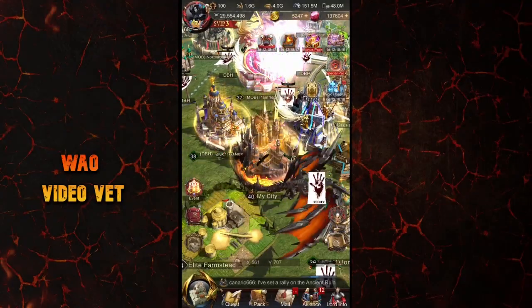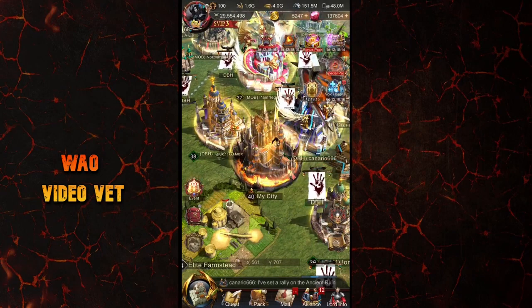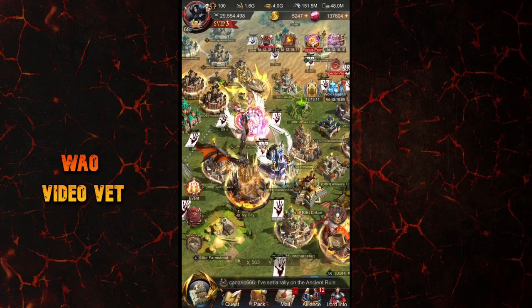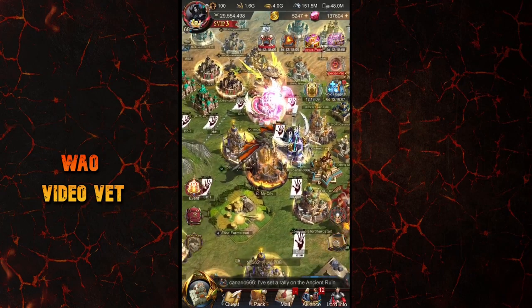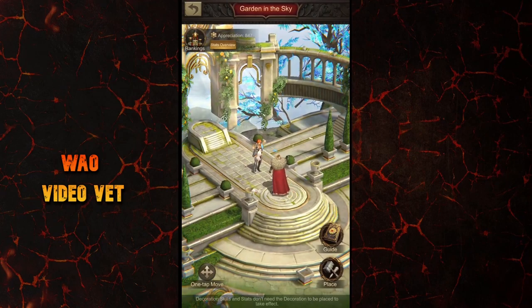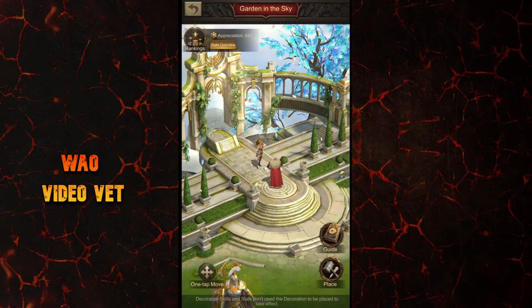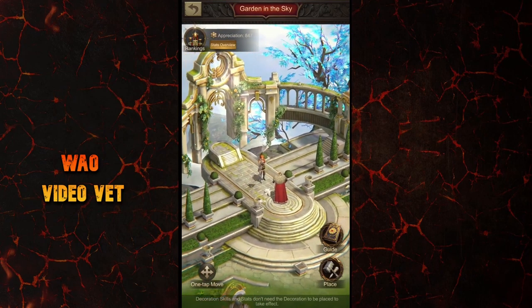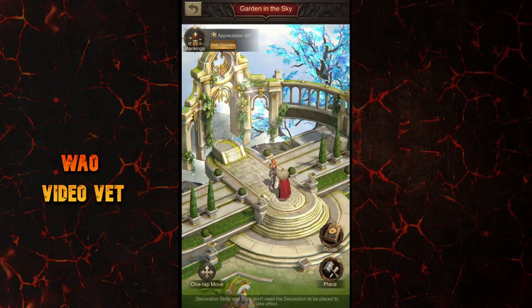Hello everyone, it's Hexis here. Today I want to talk about the garden and decorations because they add a lot of stat bonuses and they are part of almost every event in the game right now. I've been receiving a lot of messages on Discord with questions like how the different types of decorations work, how their stats take effect, and where we can see these effects in our battle reports, and which orange decorations are the best in my opinion.